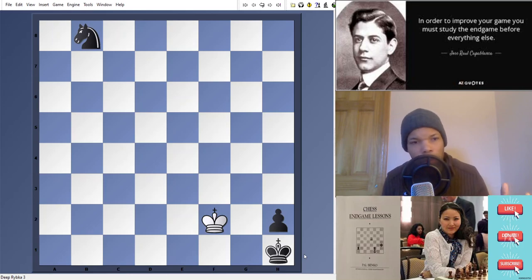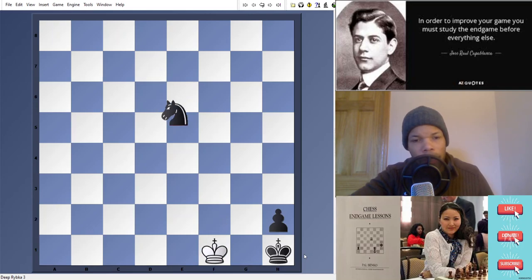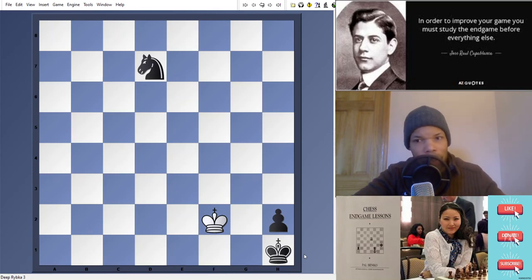Having this knowledge eliminates calculation for me. All I have to do is look at the position and I already know what to do — take the color opposition. King on dark square, knight comes, king f1, knight e5, king f2, knight g4, king f1, knight e3, king f2. You see — color opposition. You're on the same color as the knight. The reason you lose in the other variation is because you pick the wrong color, allowing the knight to take the color opposition. The knight comes to the light square, then you're on the dark square, he's on the light square, and you wind up losing.